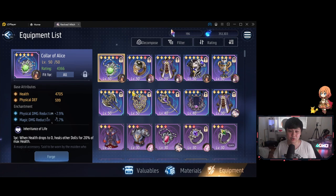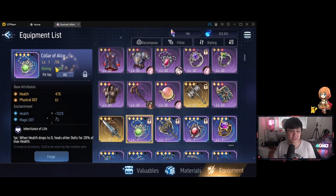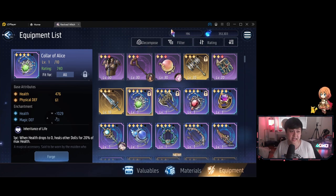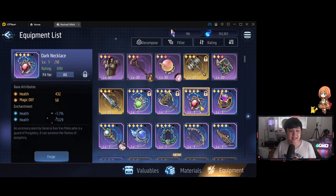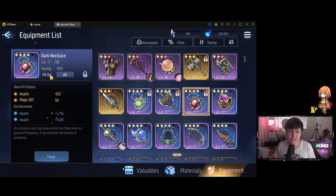Generally speaking, I've only really juiced up the ones at base stats of 740 gear score. You can see this guy over here at rating 740. For those not familiar with the equipment system, legendary gear is at 740 or 690 rating. So this necklace at 740 has health and physical defense, and if I hop over to this dark necklace, which is the equivalent, it's at 690 rating — but the base stats are only slightly less.